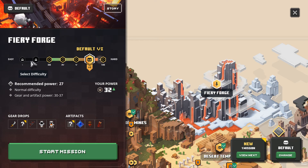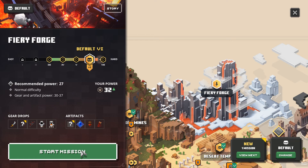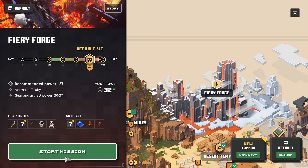So we're going to try it on difficulty six. Hopefully I can get through it — it only has one artifact I'm unaware of, and the gear and artifact power is 30 to 37. Well, we are at power 32, so we're going to be doing this one so we can get some good gear. Hopefully we'll succeed. Let's do this thing.